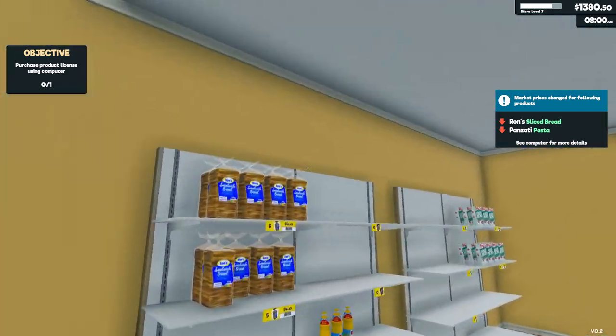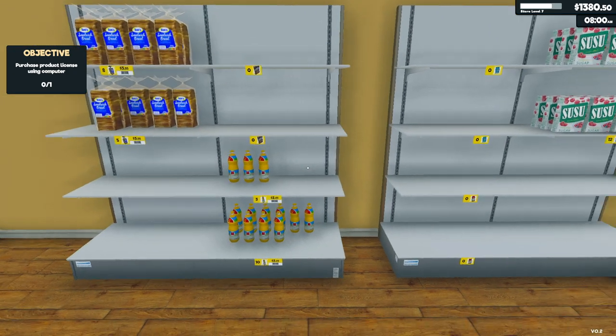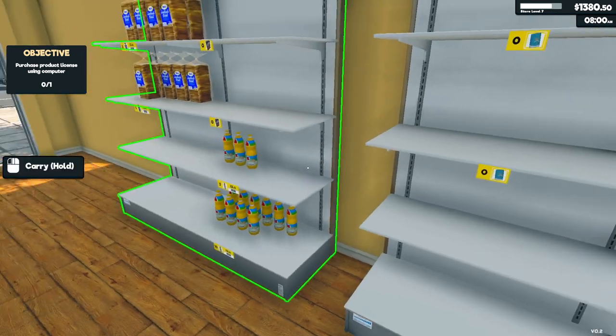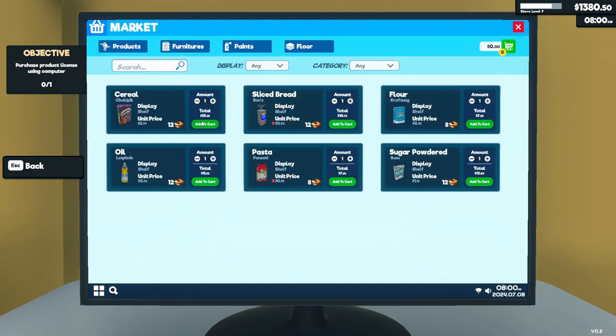Okay, sliced bread and pasta prices have gone down — that kind of sucks. Oh, way down — 3.55. What else was it? Pasta, right? I didn't want to do that — that wasn't the price tag, we have to have the item here too. So, as we can only have 10 in our cart, there is a mod where we can buy as much as we want, and I think that's more realistic. Only being able to buy 10 of each sucks.